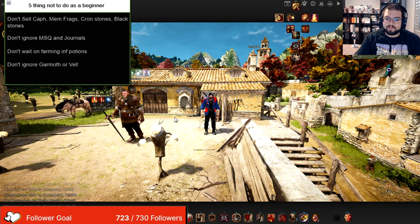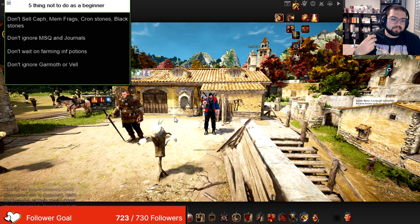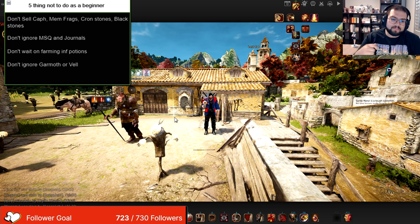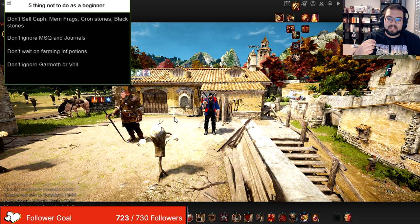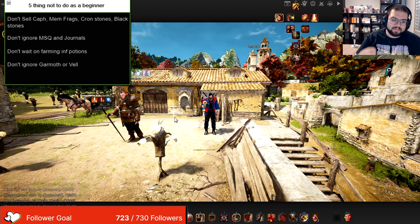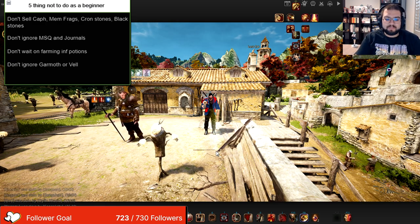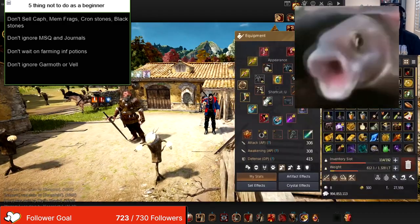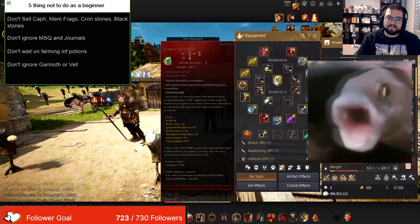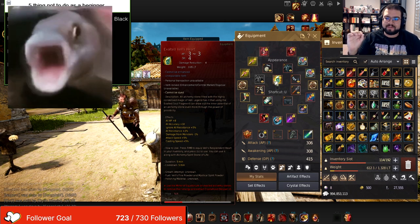So tip number four — I'm going to show you guys the two most important bosses to do as a beginner, and those are Vell and Garmoth. Do not ignore these bosses. They spawn a couple of times a week and they have the most powerful things in the game. For Vell, you end up getting a Vell's Heart — this is the upgraded version of it and it's a lot of gear score. It is seven gear score on the heart itself, excluding the hidden stats that activate when you equip Vell's Heart.